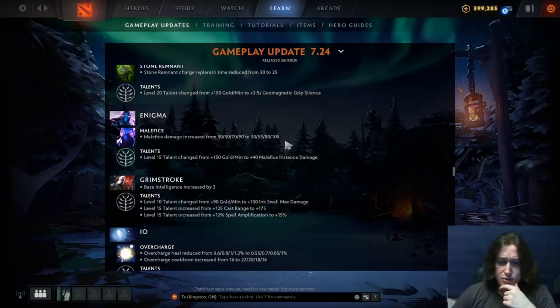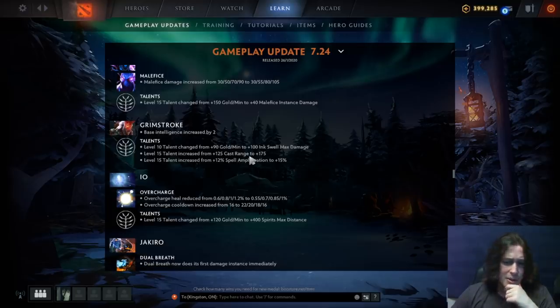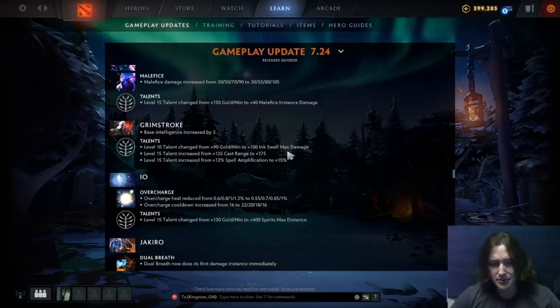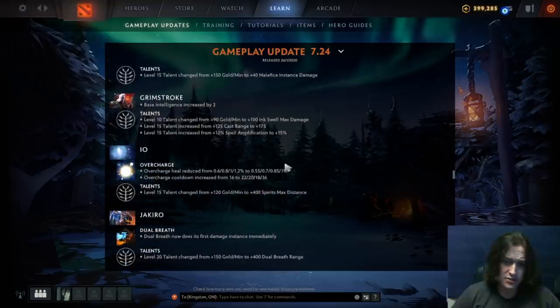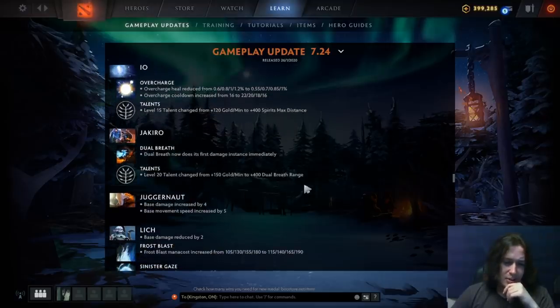Enigma: Malefice damage increased on every level except one, and the GPM talent changed to Malefice damage — pretty small. Grimstroke: base int increased by two for extra laning damage. Inkswell max damage instead of GPM at level 20 — a bit of a nerf. Cast range increased by 175 — that's a lot. Level 15 talent, 12% spell amp to 15%. IO: overcharge heal reduced in early and later levels significantly, overcharge cooldown increased. The level 15 talent is 400 spirits max distance. Overall side grades to IO.